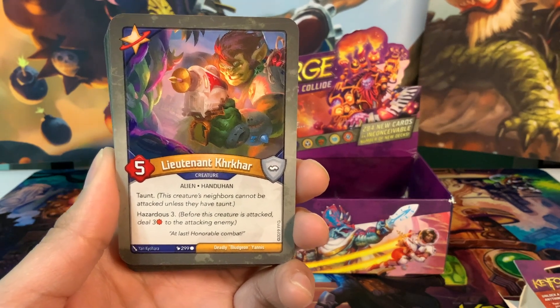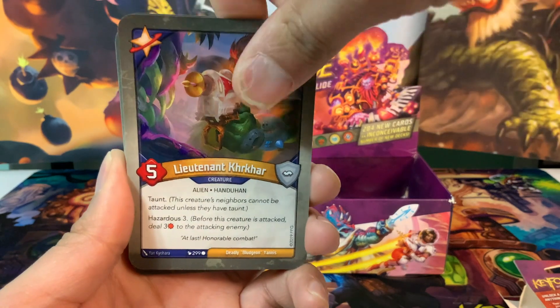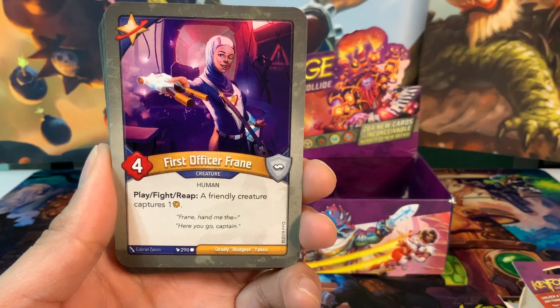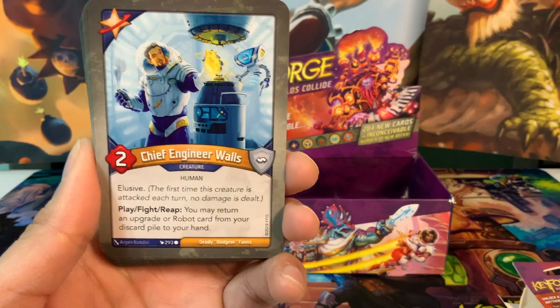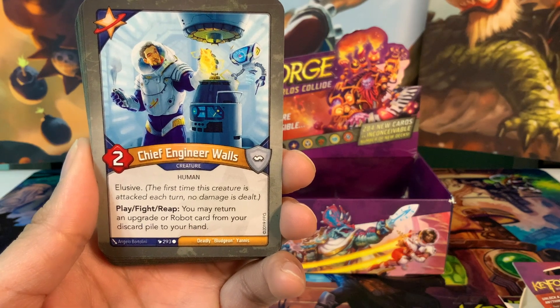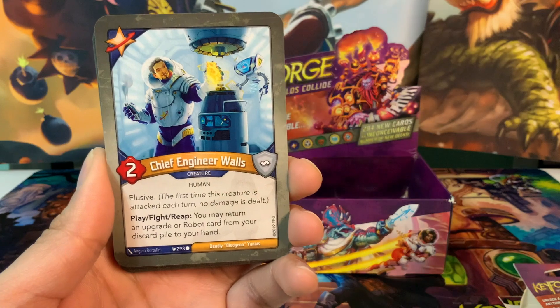Lieutenant Kerkar is a five-power creature with taunt and hazardous three — good to protect Medic Ingram or anything else. We've got First Officer Frayne, a four-power creature with play, fight, reap: a friendly creature captures one amber. And Chief Engineer Walls is a two-power creature with elusive — play, fight, reap: you may return an upgrade or robot card from your discard pile to your hand. Good to recur those upgrades and use them multiple times, and we have two of him.